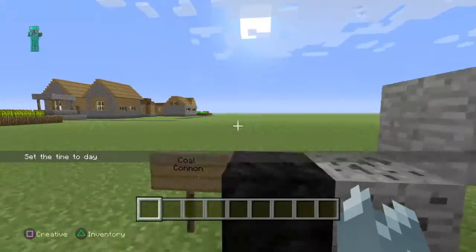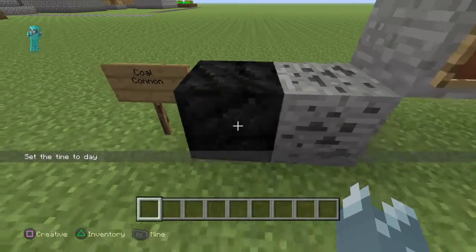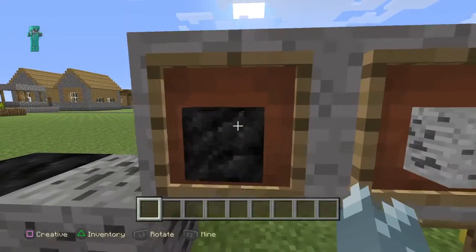The first one is coal, and it is really common. You can find it in almost every world. This is what it looks like in block form. This is what it looks like in ore form. This is what it looks like in the item frame.